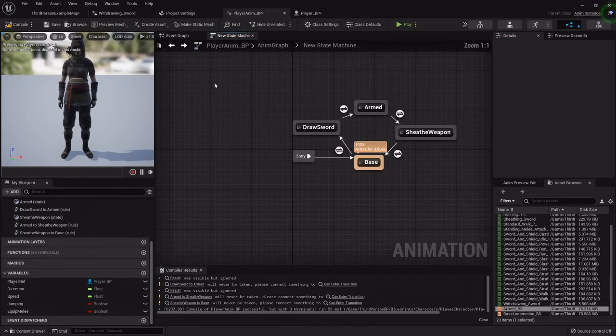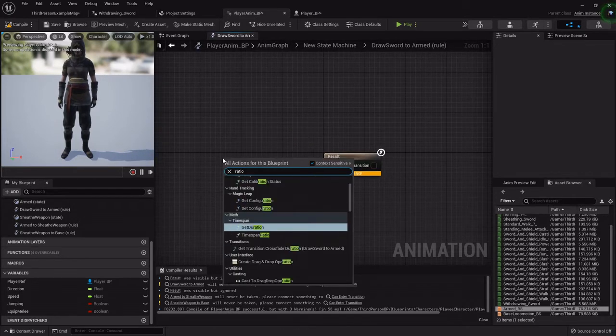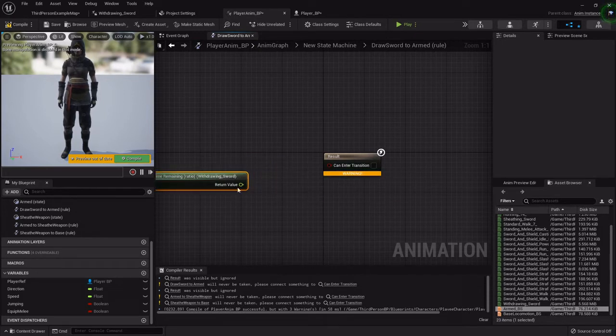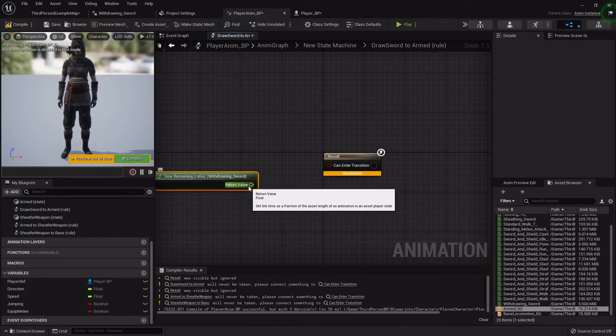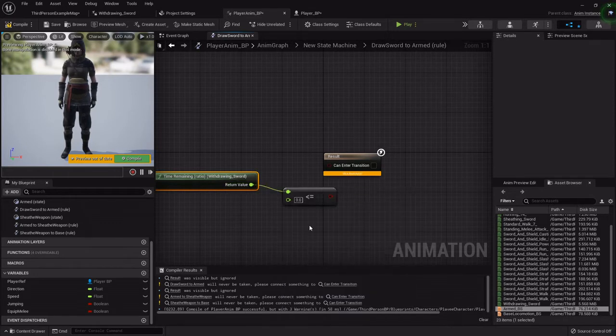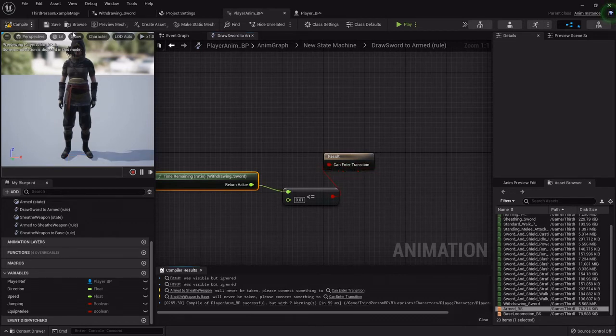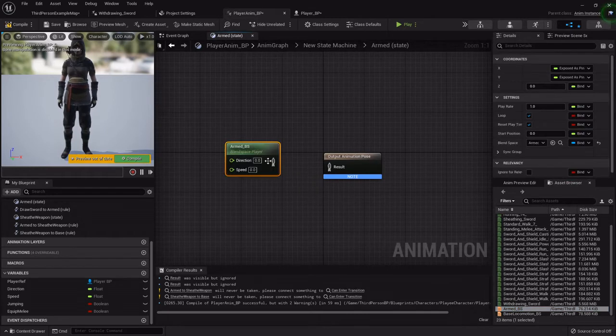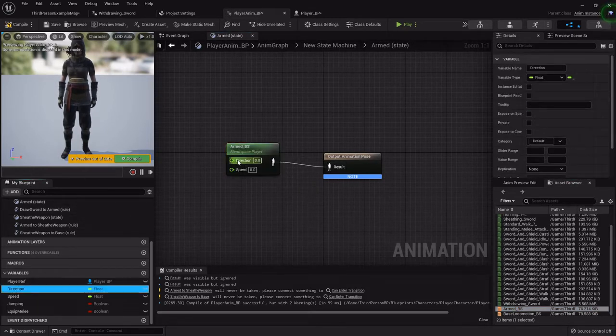Let's set up all the transition rules. I'll open up the transition rule from Draw Sword to Armed — type in 'ratio'. We want to check the time remaining ratio of the withdrawing sword animation, because once it's finished we want to transition to the next state. Drag off and check if it's less than or equal to 0.01, and if so we'll transition. In the Armed state I'll drag out the armed blend space and hook it up.